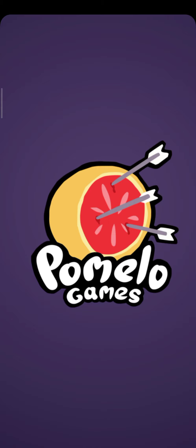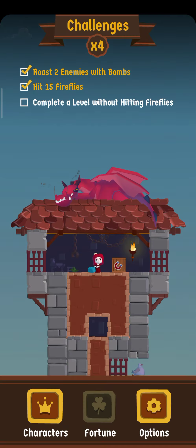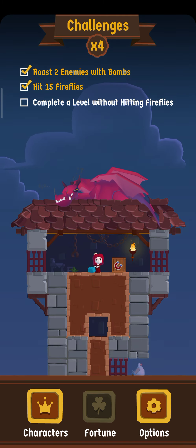I'm going to play one of the Pomelo Games called 'Once Upon a Tower.' In this game you play as a princess who is trapped in a tower, and your primary goal is to reach the bottom of the tower. The tower is actually endless — as long as you go down, you will keep progressing.